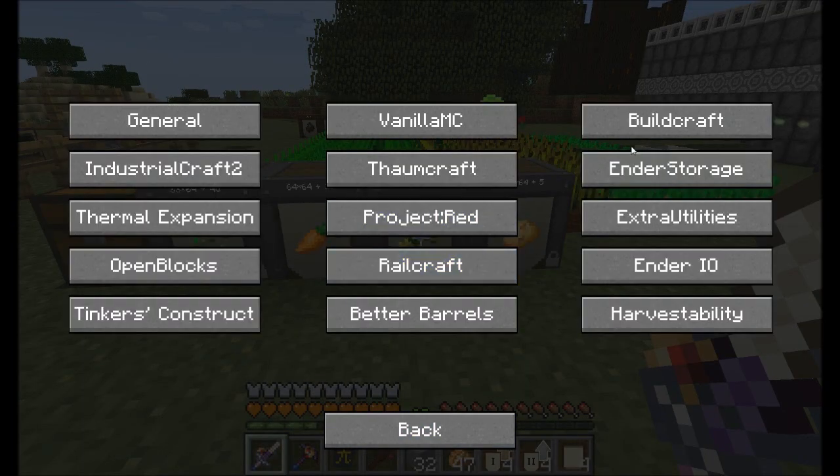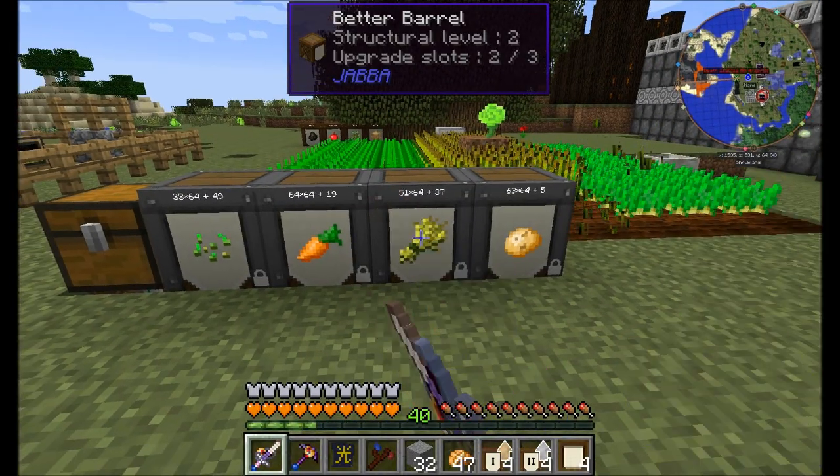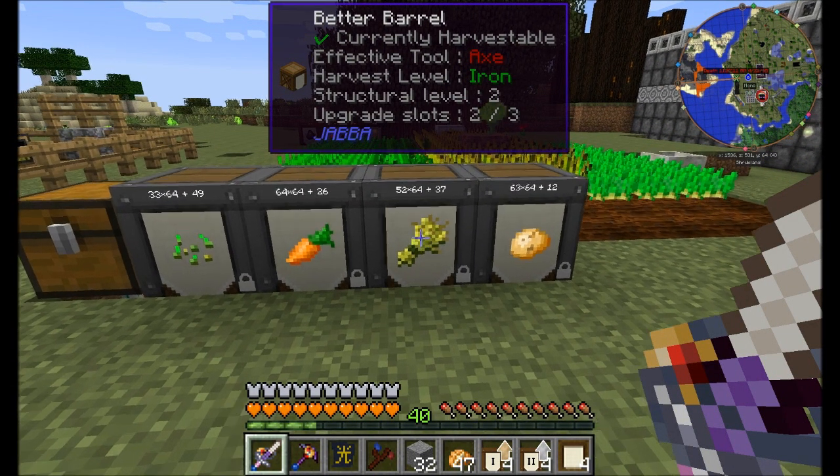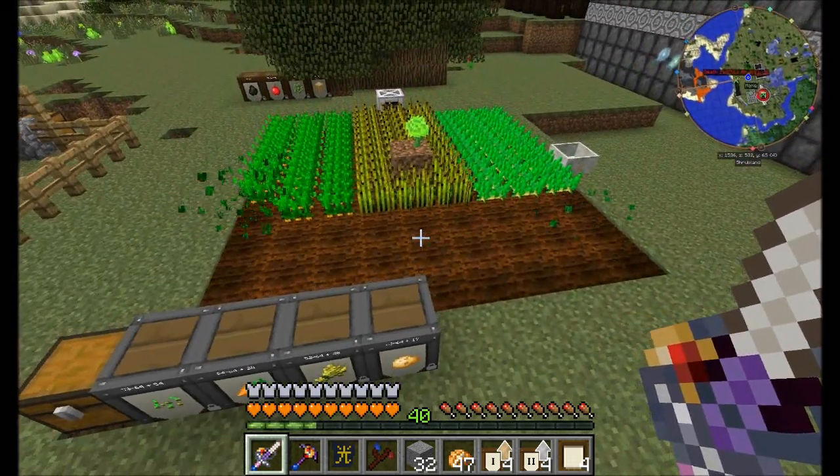The other thing I like to change — just so you guys know — is the harvestability upgrade. I like to set it to sneak-only for effective tool. So now there's far less information, but when I hold shift it tells me what the effective tool is, and the harvest level and all that. Just a little trick for you all.